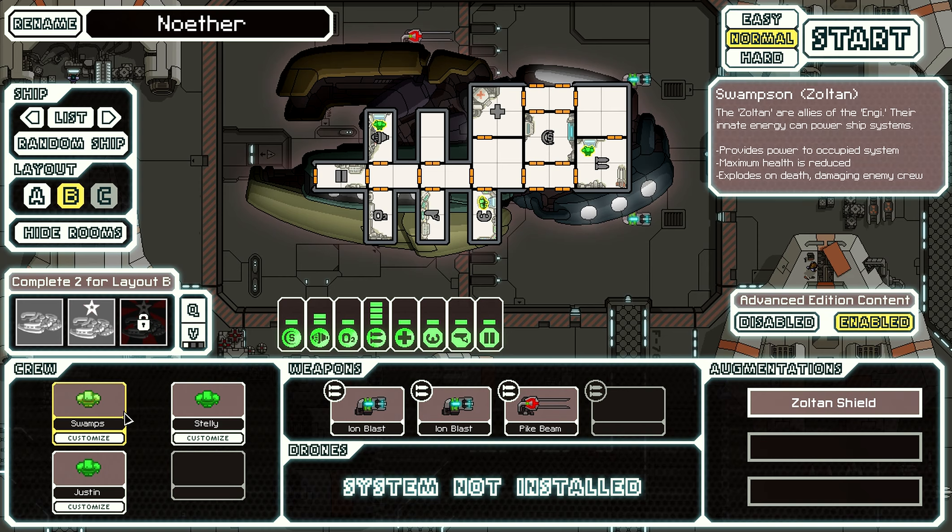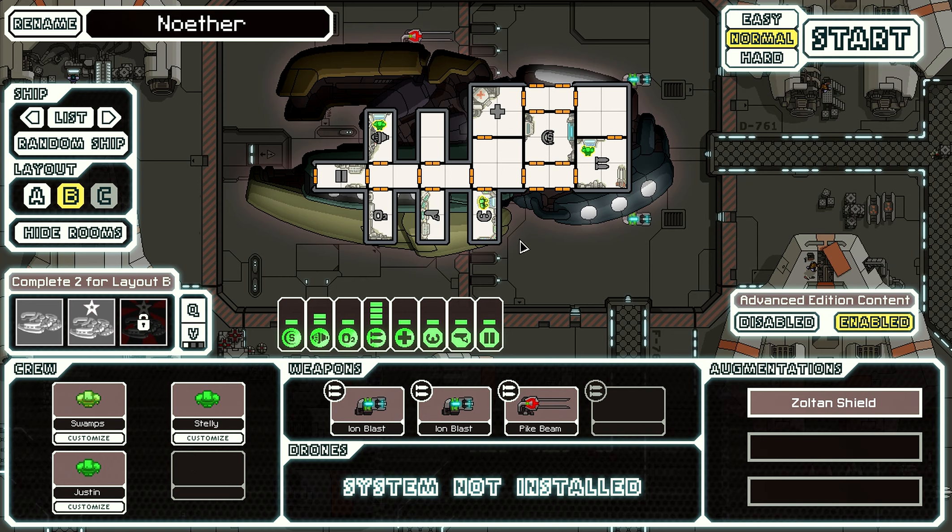You can also see we got some new colors for each race, except humans - they still only have two different looks. We can also disable the advanced edition content, which is a nice option, because maybe it has a few things we don't like. It also makes the mothership a bit harder to beat, which is a pain in the arse, to say the least.